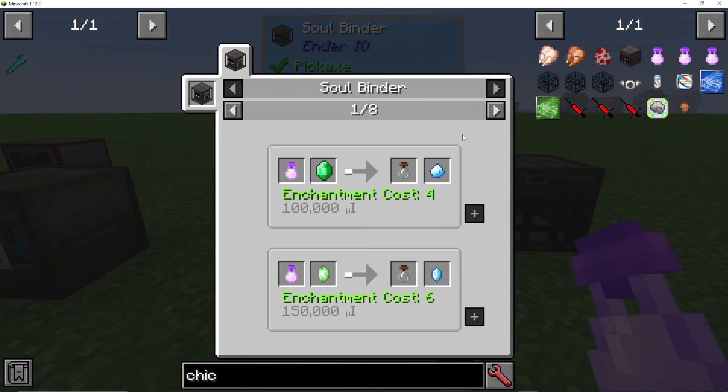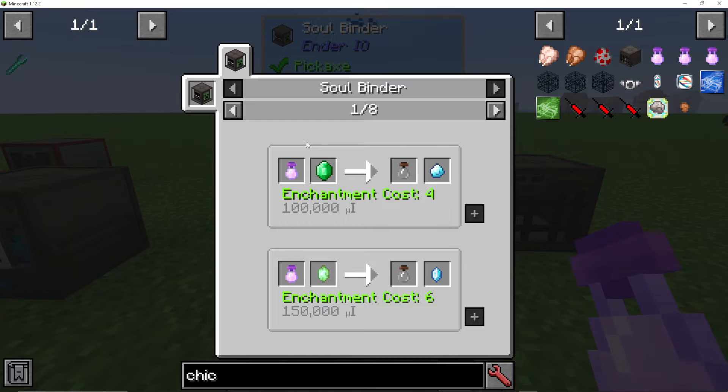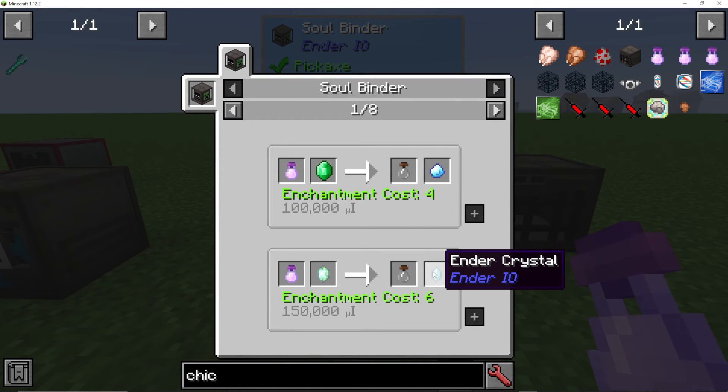We can also show recipes. One of the other things you can do with a soul binder is use a soul vial with a villager and an emerald with four XP levels, and you'll get an enticing crystal that can be used in an attractor obelisk, which I'll cover in other tutorials.